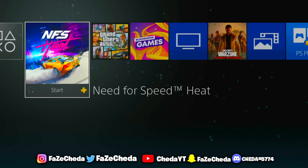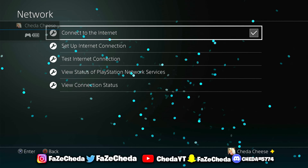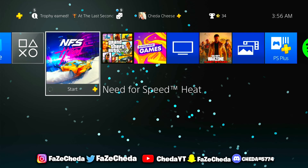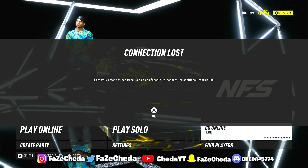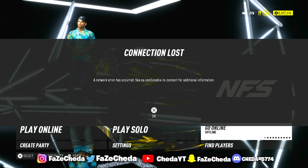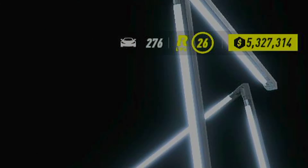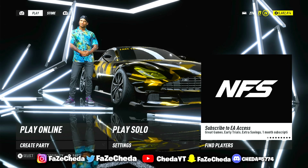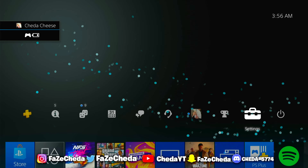So now you want to go back to your connection, go back down to network, and disconnect from your internet, then connect right back. Now go back to the game, and you're going to see connection lost once again. Click OK, and then hit go online. Just watch my money at the top — it's going to go up. Just like that, it literally went up. It's that easy.